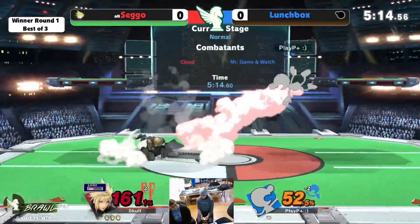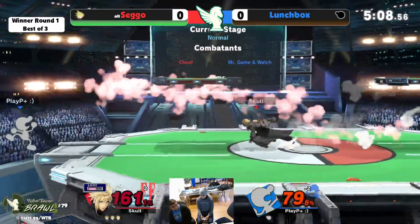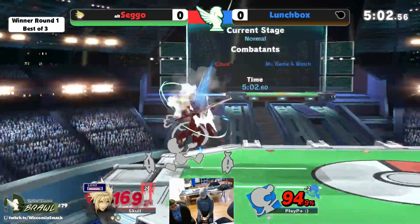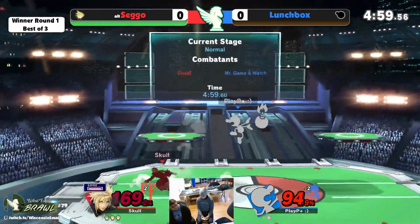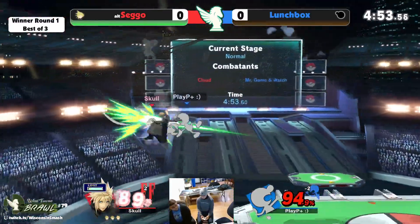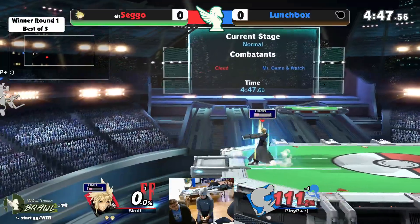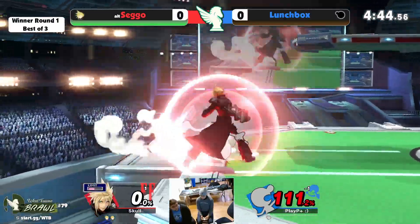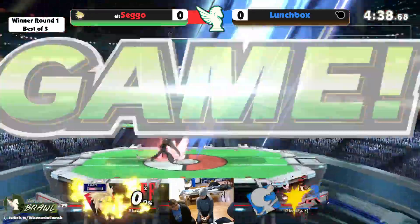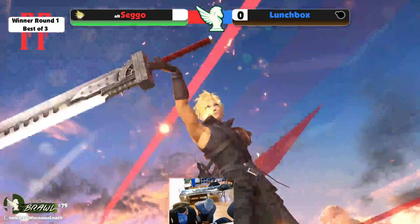That dash attack is kind of a good example — that works if Sego drops his shield, but he hasn't really set up the conditions to make Sego drop his shield yet. Nice air dodge by Sego to avoid any shenanigans, and this is rough. Game & Watch, very light character. That's a good back air and that will secure the stock, but there's just so much of Sego's life bar to get through. That was a very well-timed dash attack, just goes underneath the sausages, and takes game one.